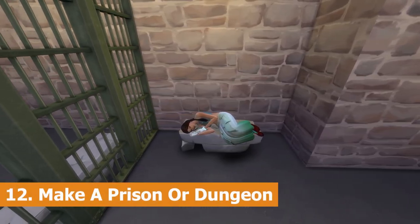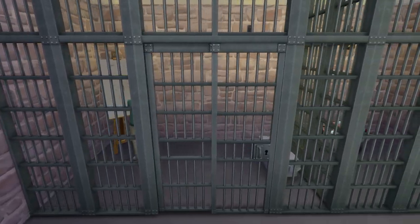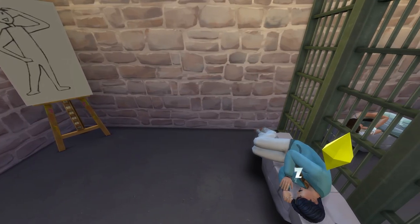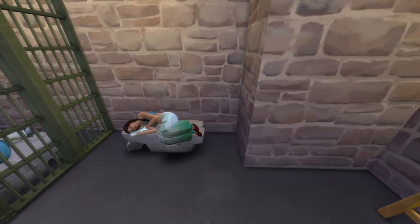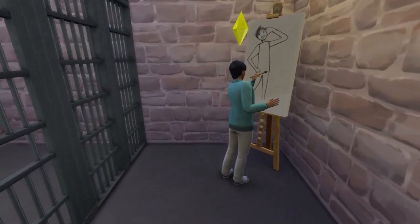Bring out your dark side now as we're making a DIY prison or dungeon. Making a basement filled with people to do your bidding is about to get all too real with the range of jail cell walls unlocked at level 3 of the detective career. This is one where you can really use your imagination, either for good or for evil crazy chaos.